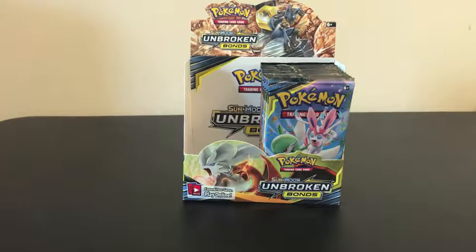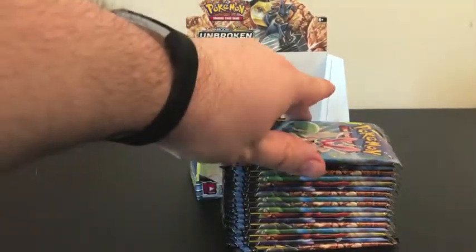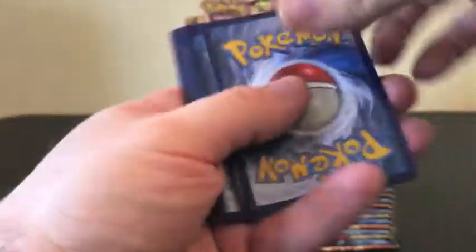Welcome back everybody to the sixth and final installment of our Unbroken Bonds openings. This has been such an exciting journey — we've had so many amazing pulls. We got four pulls out of the first half of this sealed booster box, and now it is time for us to jump right into our second half. Like all of our other videos, we are going to do the card trick for the first four and the last four, and then move a little bit quicker through the middle of our packs.